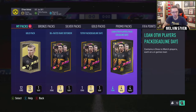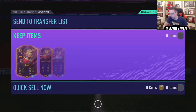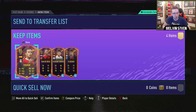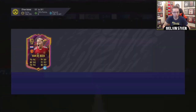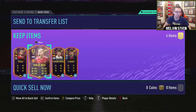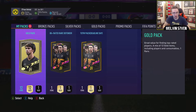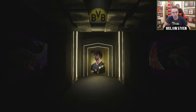We'll start with the Ones to Watch pack. See who we're going to get in this. We got Tiago, Van de Beek, Ferran Torres, and Florenzi. Very nice. I think Van de Beek will get an inform, so I'm going to invest in him. I'm recording this before we've played Newcastle. I reckon he's going to start and I reckon he'll do really well. So if I've got that right - Mystic Melvin. If not, then I'm an idiot.